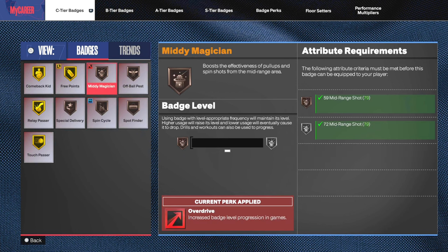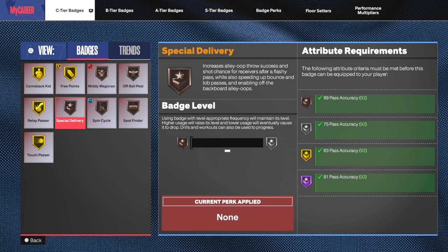Same with Spin Cycle — spin moves in general aren't very good. Same with Special Delivery; I haven't really been able to do too many lobs because I'm a center, but that badge is pretty good so I might eventually use a gold one on there. Mini Magician as well — you don't always shoot mid-range every game because it depends on how the defense plays, so Mini Magician silver could be a great silver floor setter. Situational badges are the best ones to pick: Mini Magician, Special Delivery, Spin Cycle, Two Step.